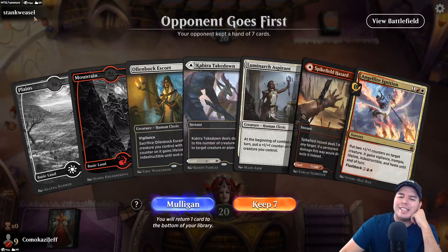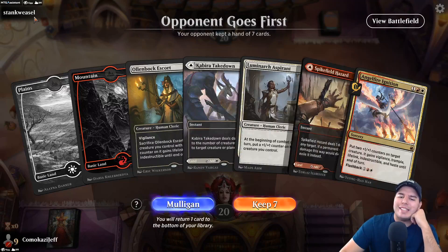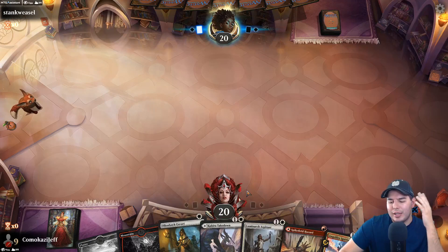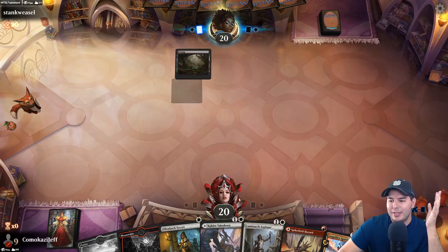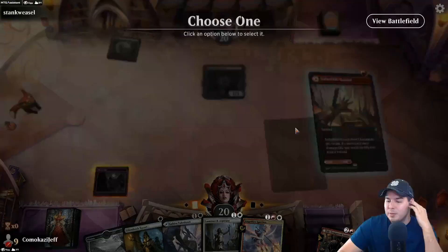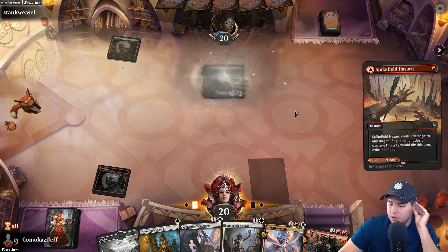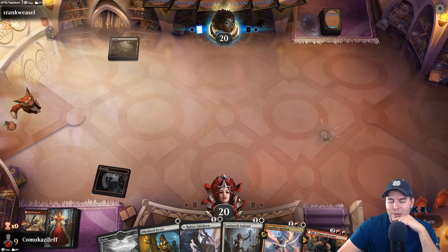We're up against Stink Weasel and this is where our hand gets a little different. We're going to keep this for sure — we have a way to give lifelink and indestructible, a couple ways. We also have the potential of just going off with this deck and making Olenbek Escort a massive creature, putting counters onto it, having vigilance, and making it like a 7/7 with vigilance before too long. We can also kill a Shambling Ghast with Spike Field Hazard.